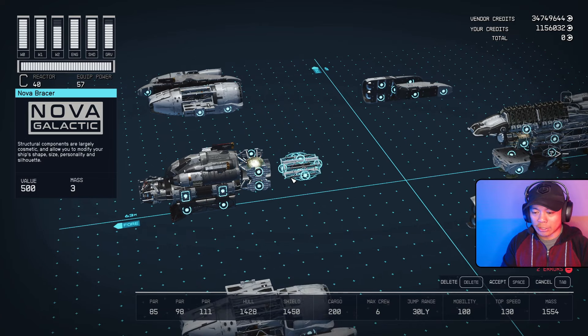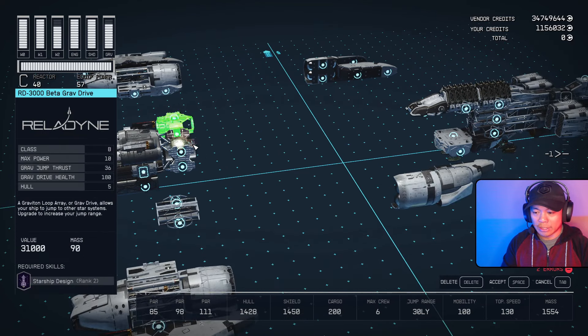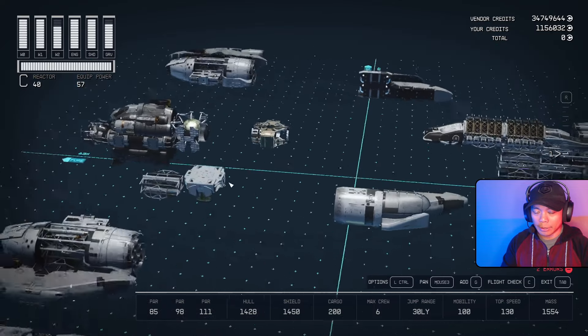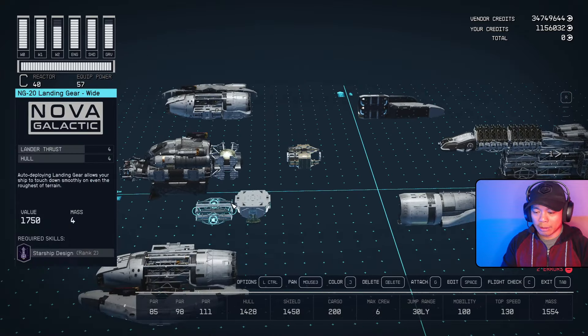Along with a Vanguard obliterator auto projector. To the back of this we're going to bring over the sheared flow reactor. Then we're going to start glitching some stuff in here. This section starts up a bridge section, and we need to establish the structure before we can start glitching things into position.